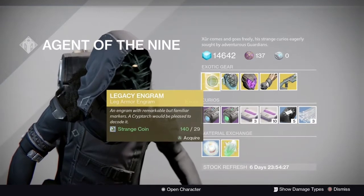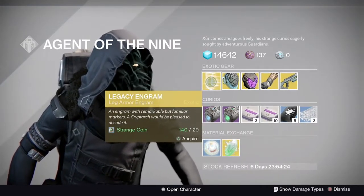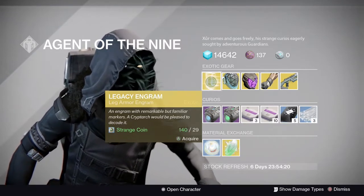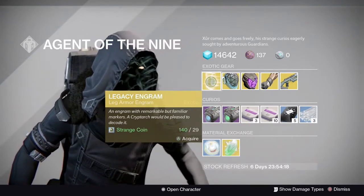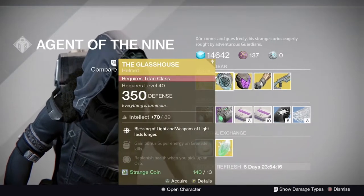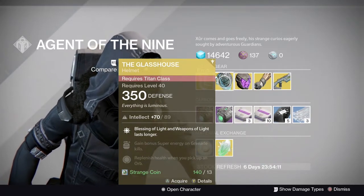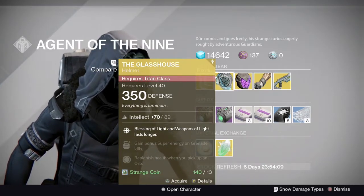Starting off with the exotic engram, we have a Legacy Boot Engram. I personally wouldn't recommend picking this up as it gives you Year One light level exotics. But if you are missing some exotics that you want from Year One, you can pick it up.